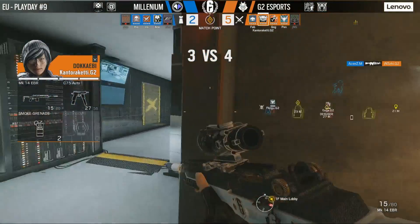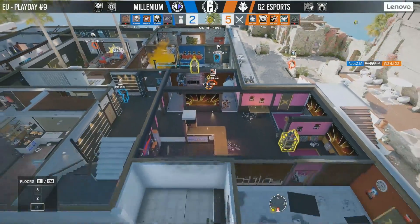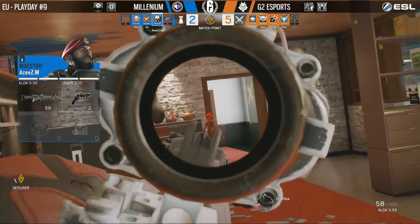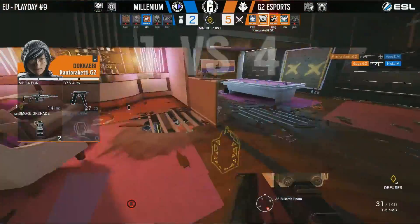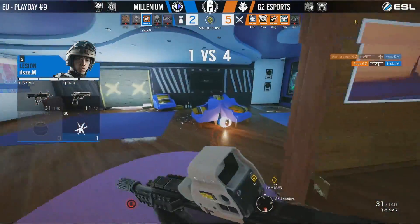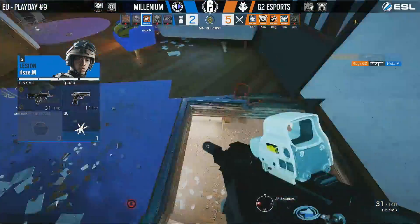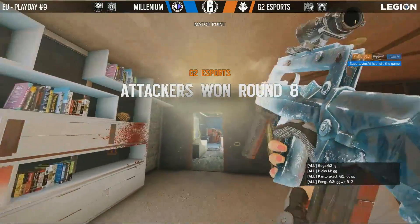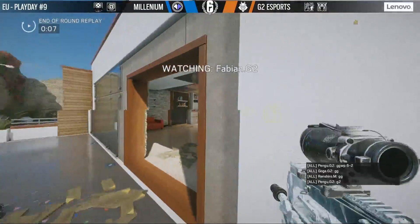Aces is able to get one kill for Millennium, and he's managed to position himself perfectly over by the south office — but Cantoriketi, what a one-tap onto Aces. Goga takes out Hicks, and it's all up to Ryze once more. As he drops from the hatch, he is given away by the phone call. G2 take the round and the match, 6-2.